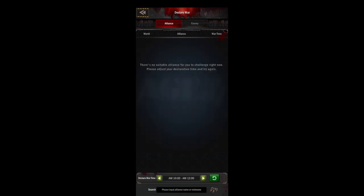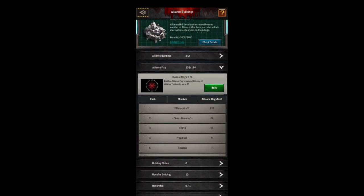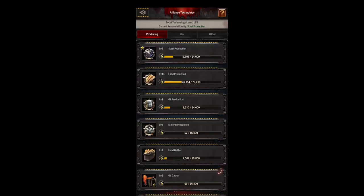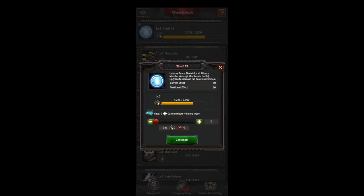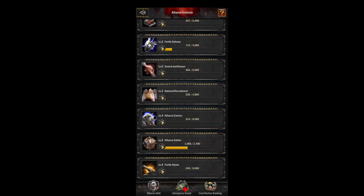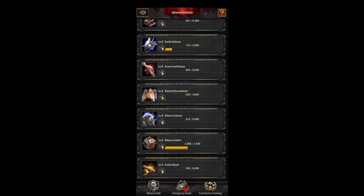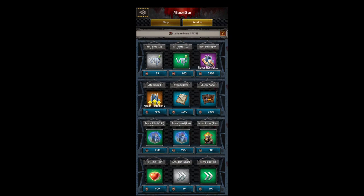Elite zombie and alliance help tabs are the same for all ranks. In the alliance hall, R4 can upgrade the hall. In alliance flags, R4 can build flags. In the alliance institute, R4 can change the research priority and use alliance skills — remember that using alliance skills uses your alliance points, not your personal alliance honor, so you're taking points from the alliance. Those points are also used to restock the shop.